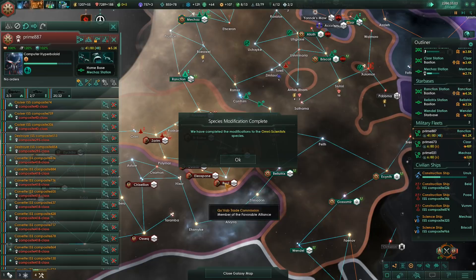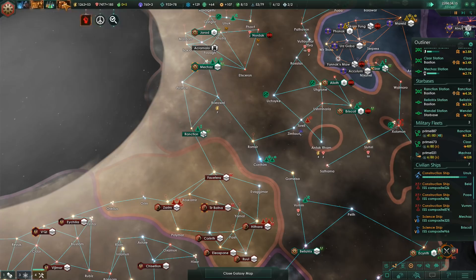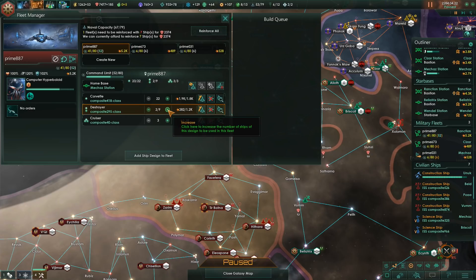He doesn't seem to be doing a whole lot - let's just jump in and attack. We might as well wait for more ships I guess. Let's check the fleet manager really quick. We want more destroyers - let's say 10 destroyers, 25 corvettes, and reinforce all. That should work quite nicely.